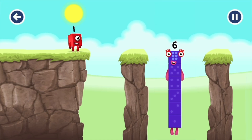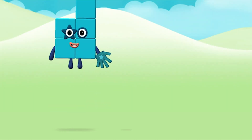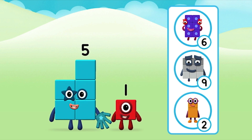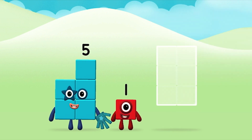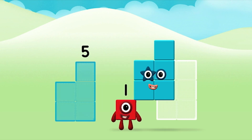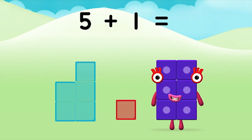I am six in the mix. Do you know which number block you'll make when you add these two number blocks together? Well done — you were right. Now add the number blocks together. Five plus one equals six.